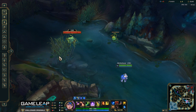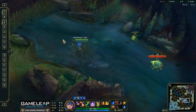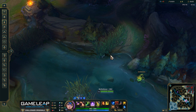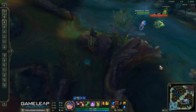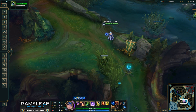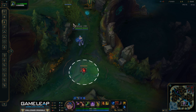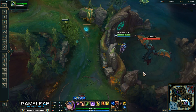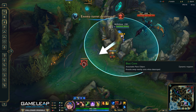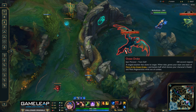Now let's talk about wards outside the dragon pit. This bush right here is obviously very important. If your team has a second pink ward, I'd highly suggest putting it in this bush because it's a very contested area from red side walking down and blue side walking in. These two nearby bushes are also important. If you're on red side, you always want a ward in this bush so you can see enemies walking through the river or using a blast cone from over here. Alternatively, you can always put a ward over the dragon wall to see the blast cone — and if you have a long-range AD carry like Caitlyn, she can shoot the blast cone over the wall to deny junglers from jumping over and taking dragon.